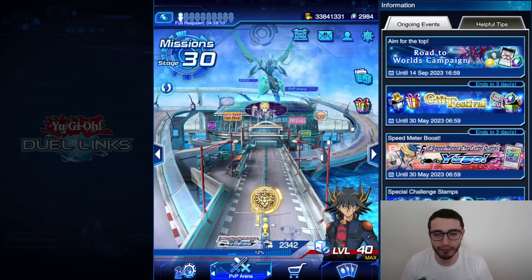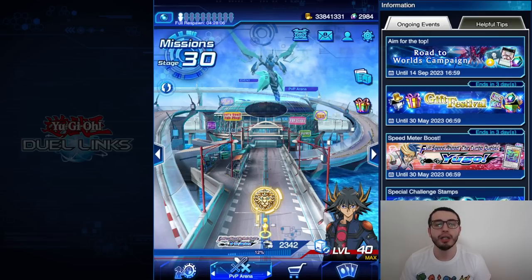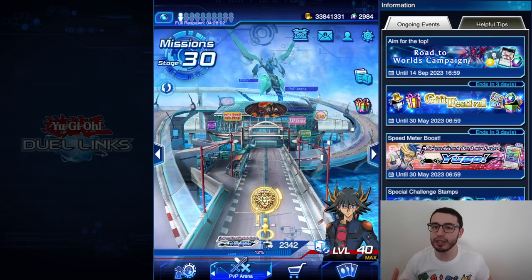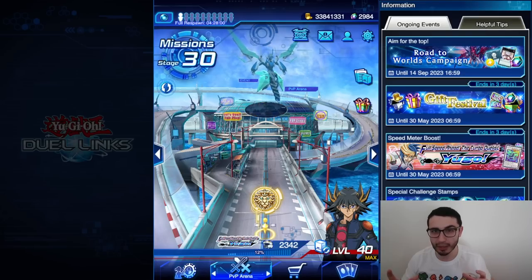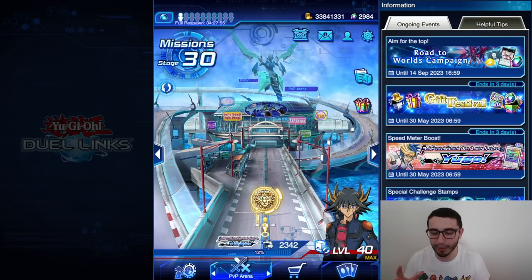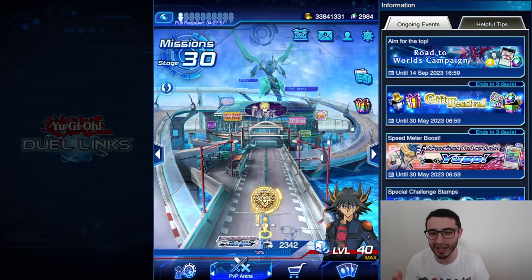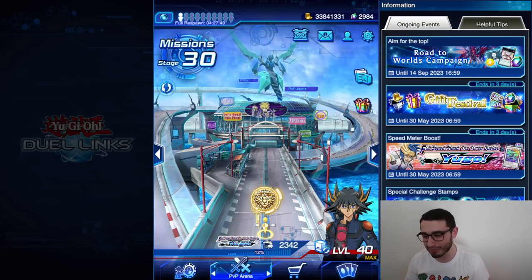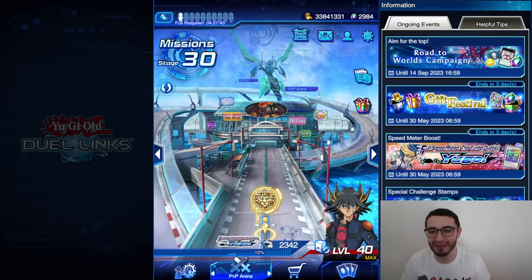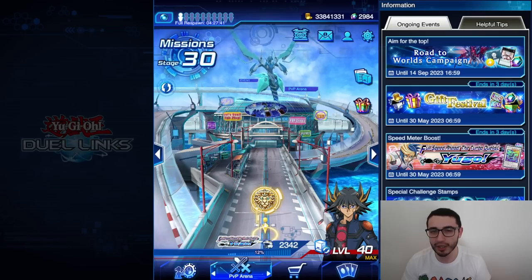If you already saw the live streaming of yesterday, the decklist is pretty much the same, but I'm making the video not only to show you summary replays that were actually crazy, but also to point out another combo that I realized was possible during the replays. Basically, we have another combo to summon Quasar in one turn.